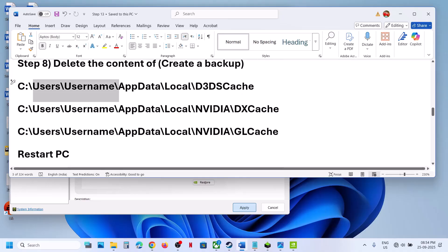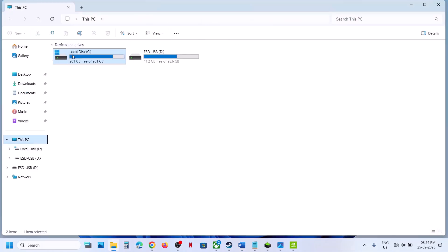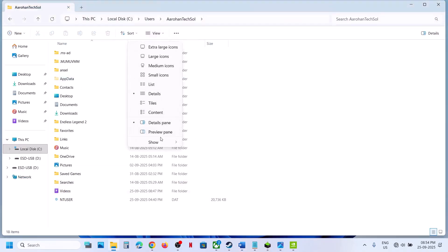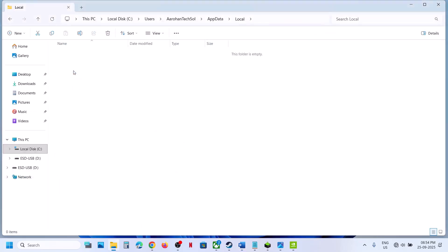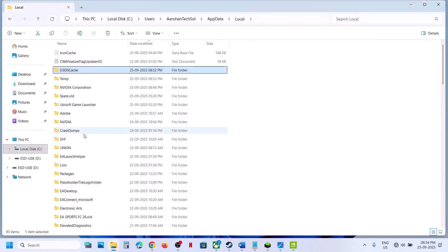The next step is to delete the content of certain cache folders. Open File Explorer, go to This PC, open the C drive, open the Users folder, open your username folder, open the AppData folder. If you don't see AppData, click on View, select Show, and put a check on Hidden Items. Open AppData, open the Local folder, find the D3DCache folder, select everything inside, and delete it.